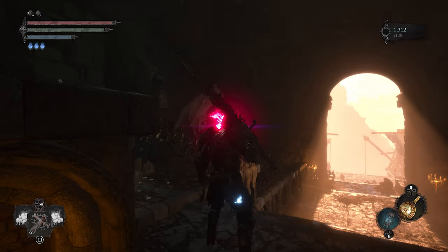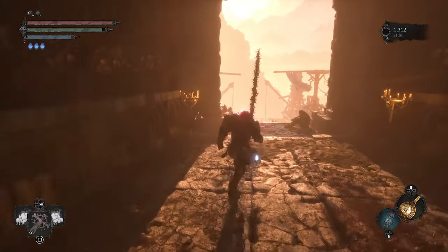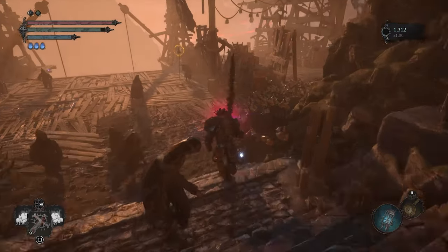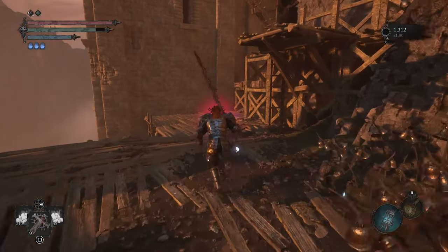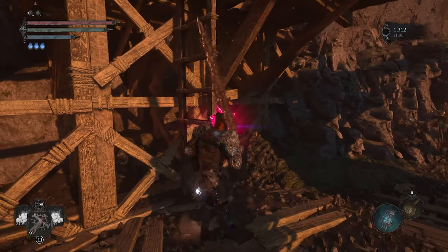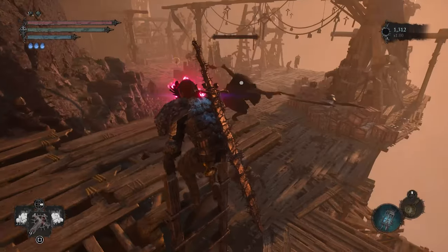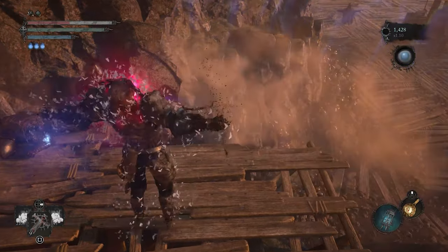Once you have reached the sanctuary, I suggest that you defeat all the enemies in this little area here where they're standing and the enemies that are shooting at you. Then go up this ladder over here and go into the umbral world after.